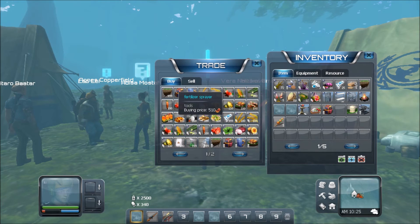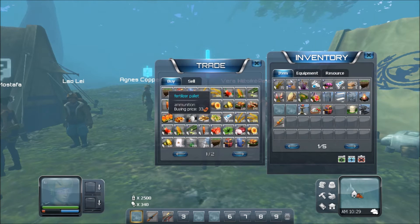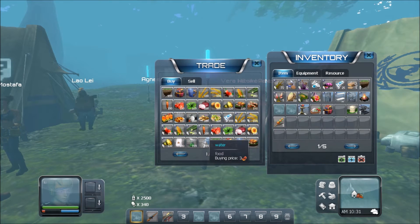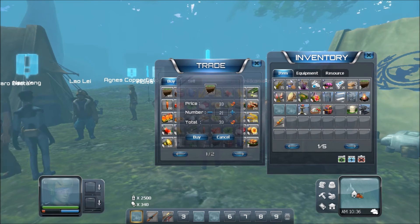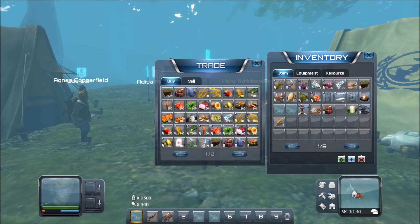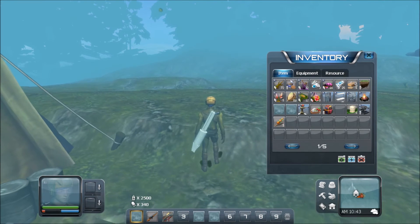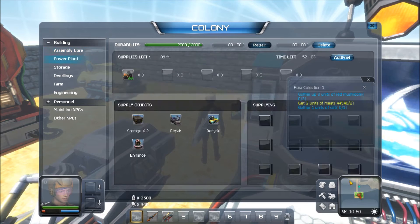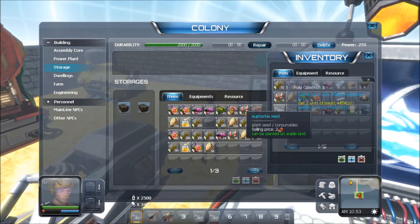First thing I want to do is go talk to this chick and buy some of these fertilizer pellets. I'm going to go ahead and assume that because you've been foraging, you've collected a few pieces of seeds — that will be very vital. You're also going to need the fertilizer spray thing, and from there you're going to need to go to your colony, where you should have a farm unit already set up, along with some colonists.